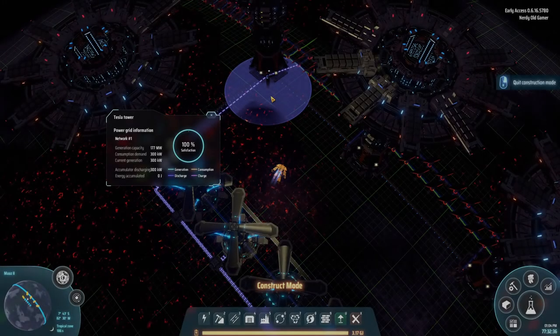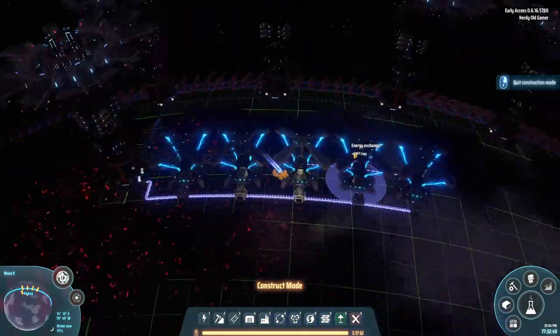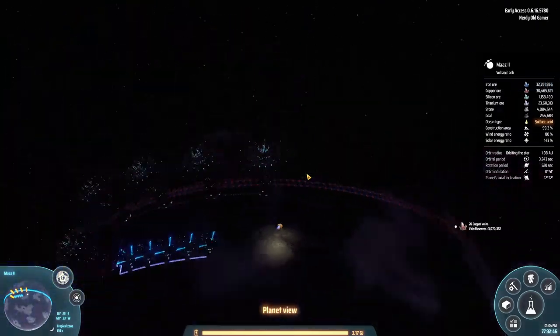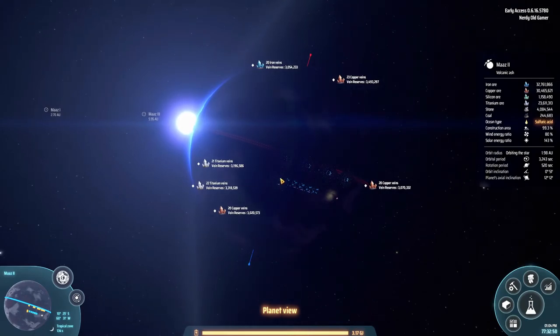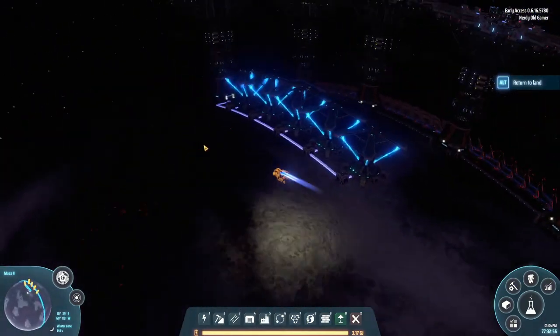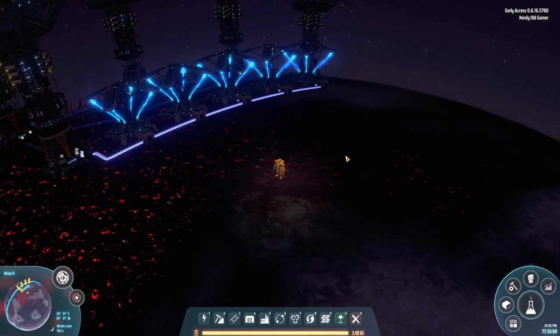Welcome back folks! We are playing Dyson Sphere and we have a bit of power here on our new world that we moved to in the last episode. We have our little mall, we have our power, we have a very bright star, and it's time to start building towards the goal of setting up a Dyson Sphere.